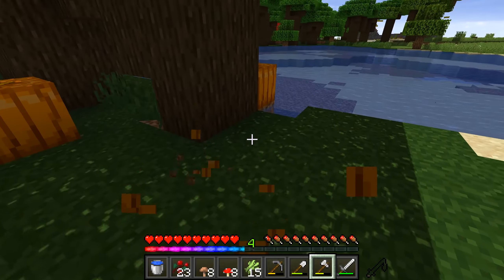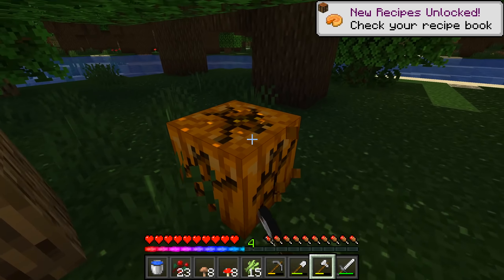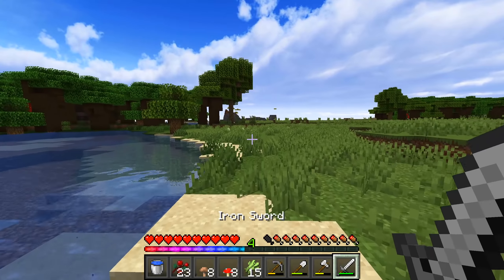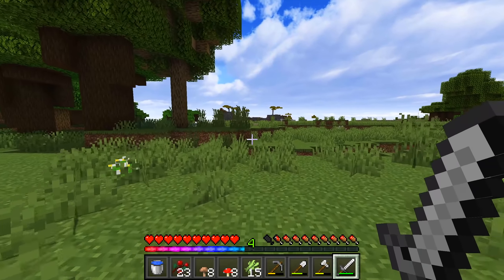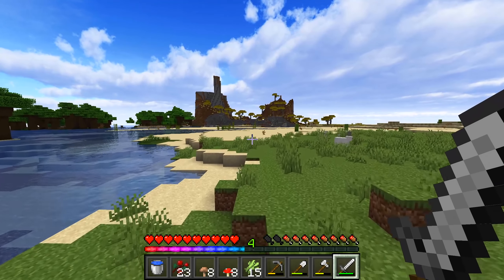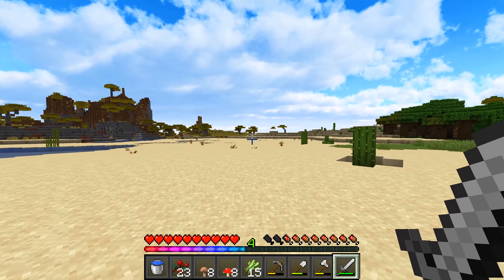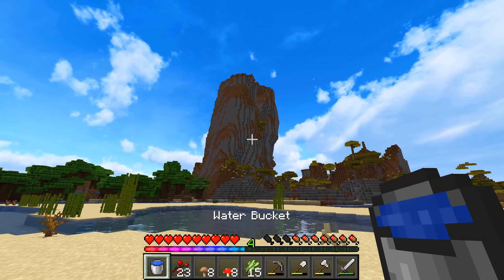Naturally spawned pumpkins — awesome! This basically unlocks the ability to have a new lighting source: the jack-o-lantern, which could prove valuable in the dirt age if we don't just want to use torches. If we need any kind of hidden lighting, we can put leaves on top of jack-o-lanterns and there you go — a pretty medieval old-style lighting setup.